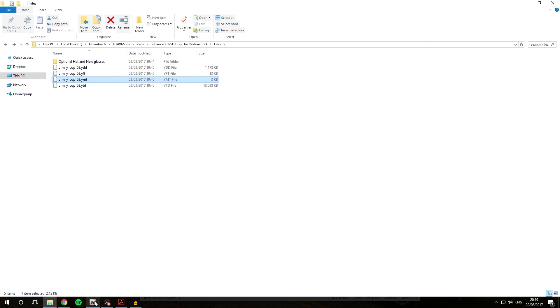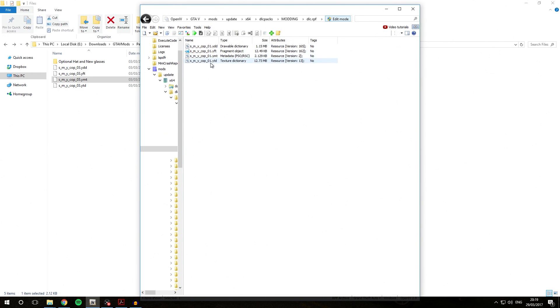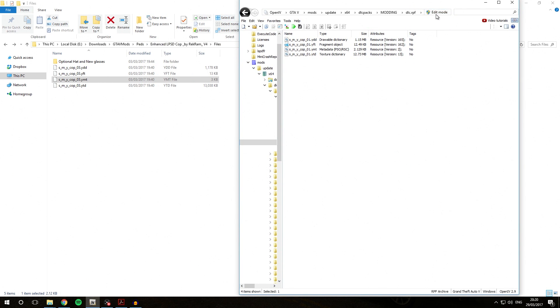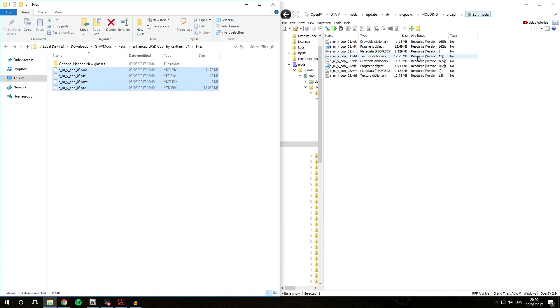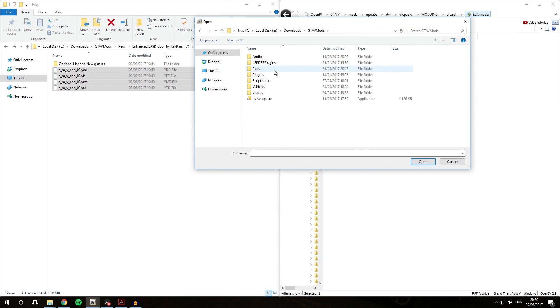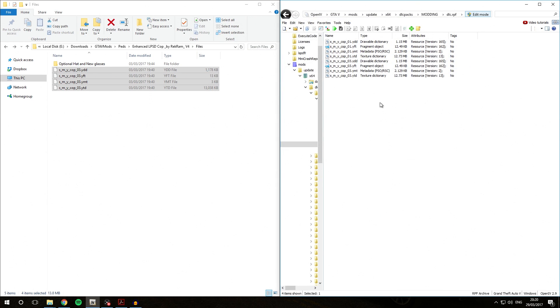Once you've done that, open OpenIV again. Go back into favorites and then modding/dlc.rpf, which is the shortcut for that path. Navigate to x64/models/cdimages and then component_peds.rpf. Activate edit mode. Then hold Ctrl while clicking the files to select them all and drag and drop them into OpenIV. If you can't drag and drop, click the plus button, navigate to your downloads/gta5models/peds/enhanced cop files, select all the renamed files by holding Ctrl and clicking them, and hit open — they will be imported into OpenIV.